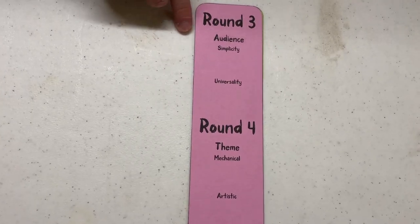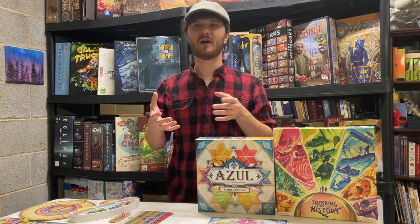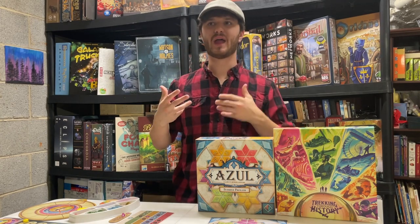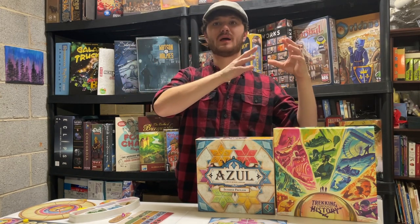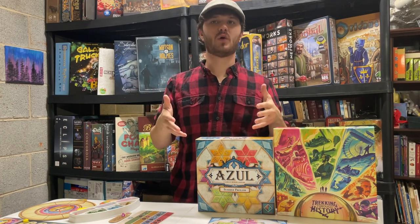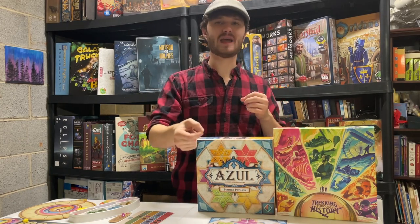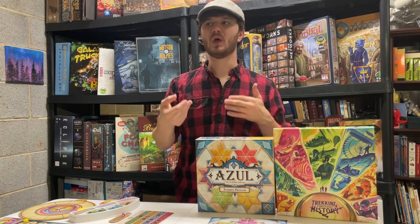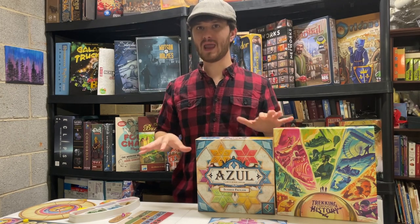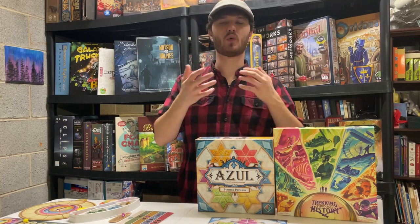Round three: Audience. Simplicity — both games tie. Both have concepts that could be rather difficult. My mom, for example, had trouble lining up the dates — the whole BC counts down and after BC counts up was difficult for her. My grandmother had trouble in Azul with the mechanic of putting down one tile but paying multiple. There are concepts in these games that could trip up newer players, but they're both very simple games that most children and older people could play and enjoy quite easily.